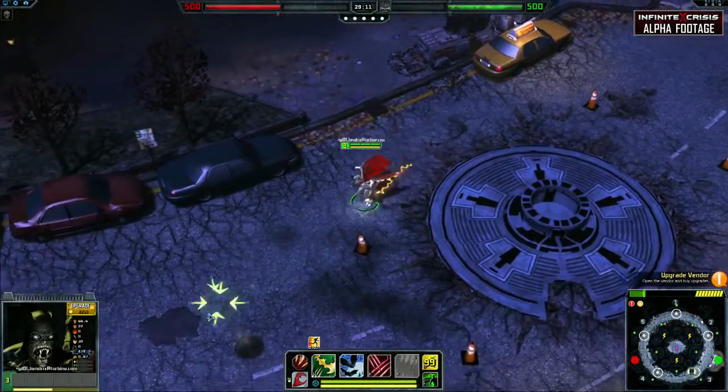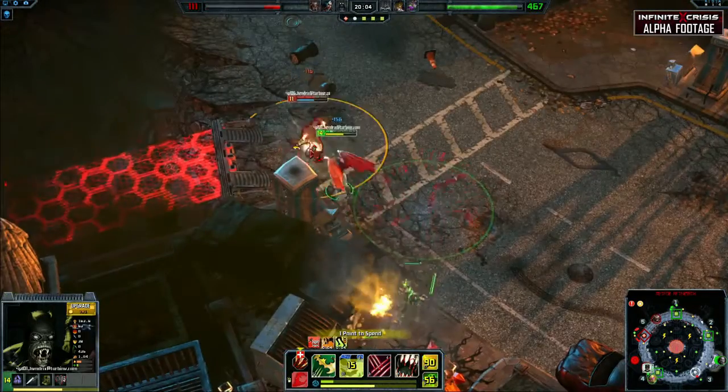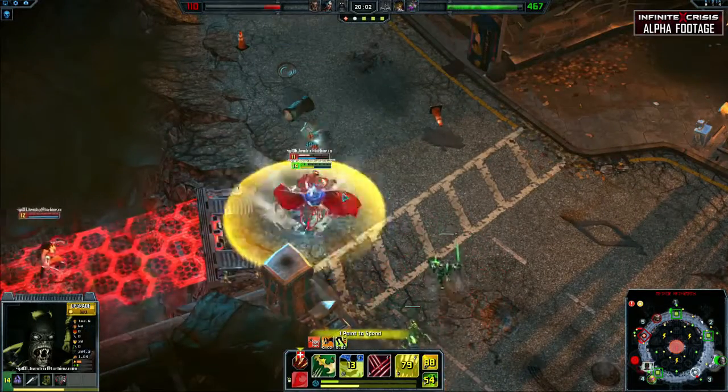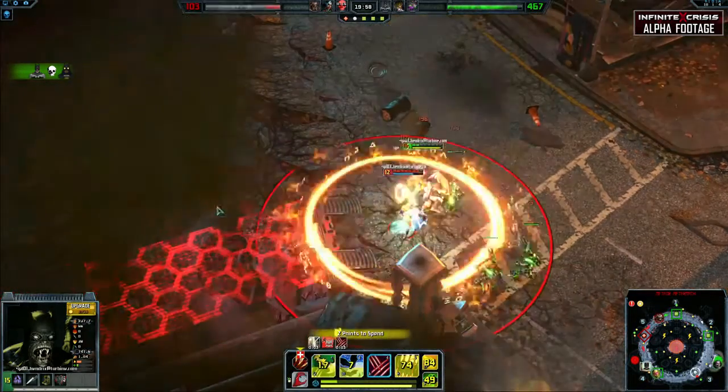There are many options for which stolen powers you can utilize, such as super speed for chasing down targets. However, comboing Meteor with your ultimate and then using Consumed Matter on the Meteor can give you that quick boost of health to survive close encounters.